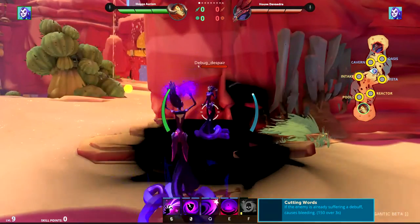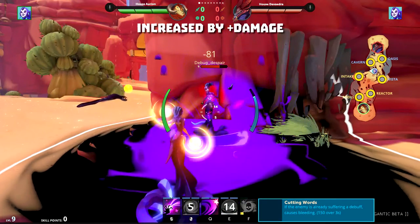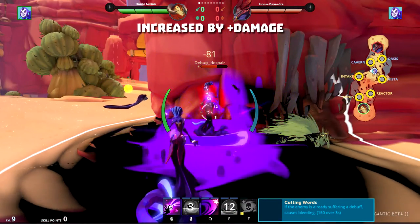Revel in Anguish and Hero's Might also synergize for some awesome burst. So next time you're playing Zenobia, I hope you give INI a try.